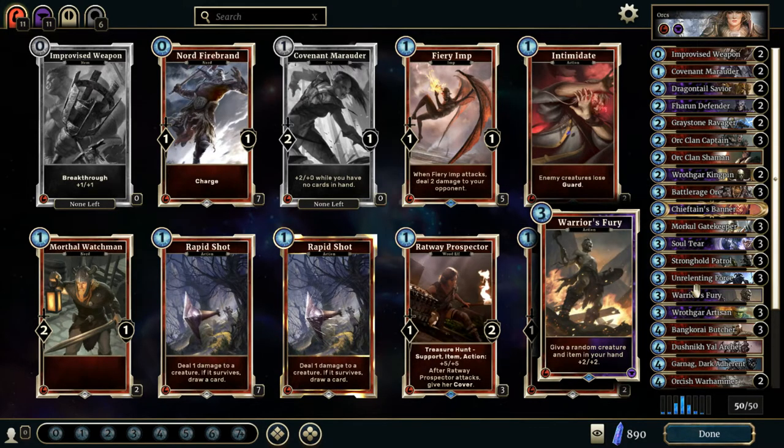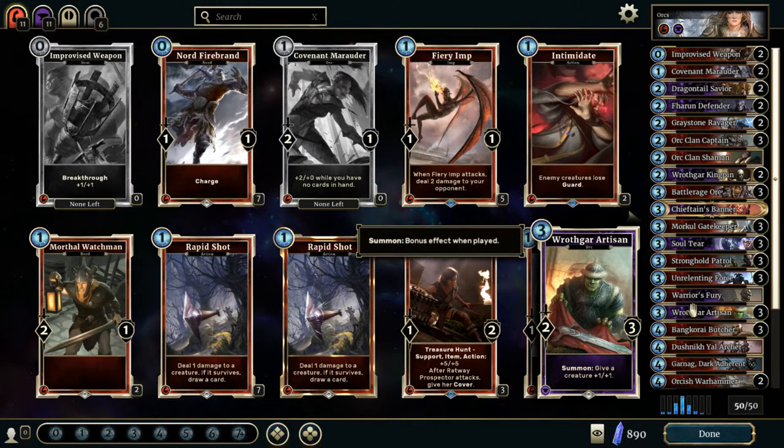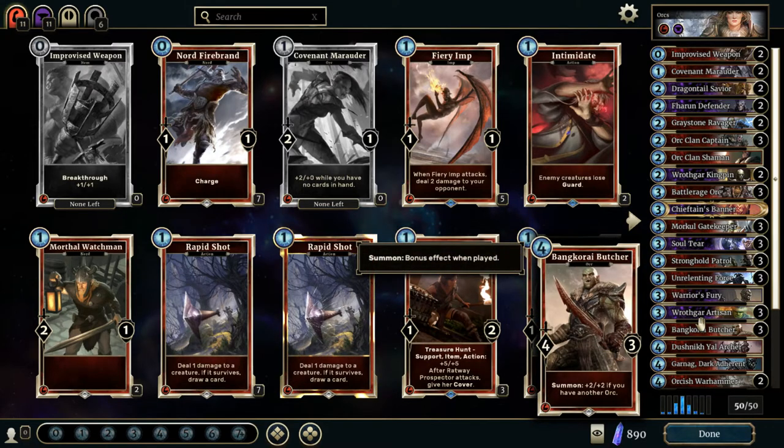Warrior's Fury — give a random creature and item in your hand plus 2, plus 2. So if you stack those, you get plus 4, plus the item bonus, plus whatever the creature has — you're just going to wreck some stuff. Grofka Artisan gives a creature plus 1, plus 1 on summon. Bankerai Butcher has plus 2, plus 2 if you have another Orc, and obviously I have mostly Orcs, so he usually gets that buff.